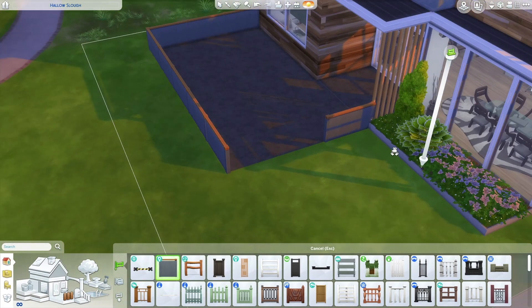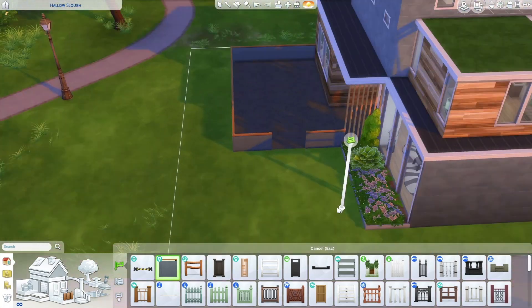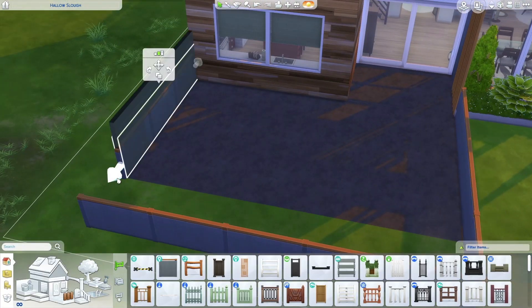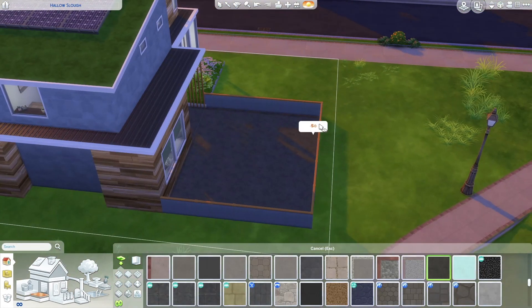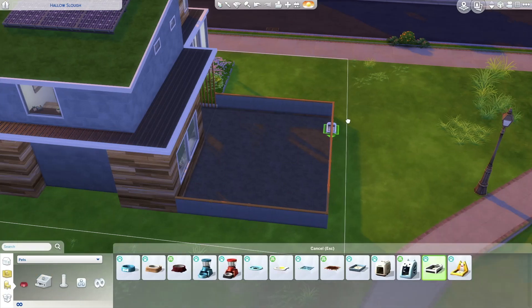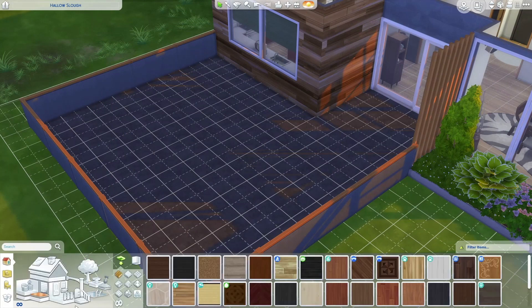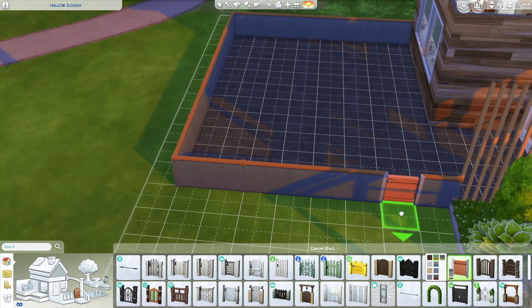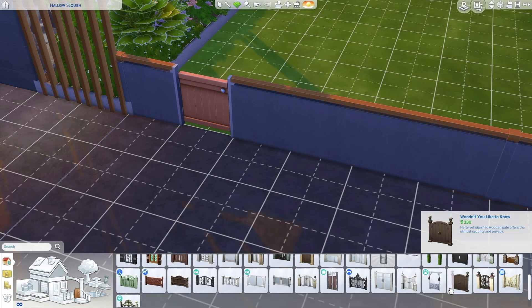Now I'm finally working on the backyard. A lot of the times lately, instead of putting in a pool or a hot tub, I've been using the hot springs from the Snowy Escape pack because I just like the look of them and it's something different. I'm kind of just sick of giving my Sims pools or hot tubs. I'll put in the soaking tub area — hot springs — just a minute. I just think it's something nice and different, and in a modern eco home you could totally see it being put in instead of a pool.